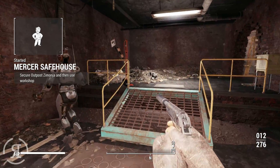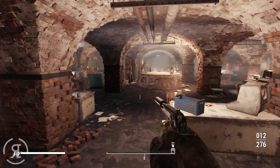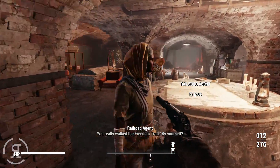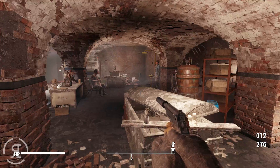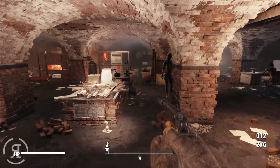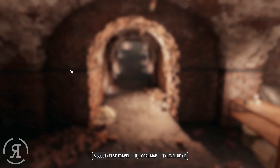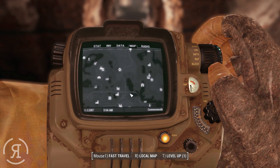We need to secure Outpost Zimonja and then use the workshop. We don't need to speak to anyone else, so we'll head onward. We quick travel out of Railroad HQ and make our way toward the objective.